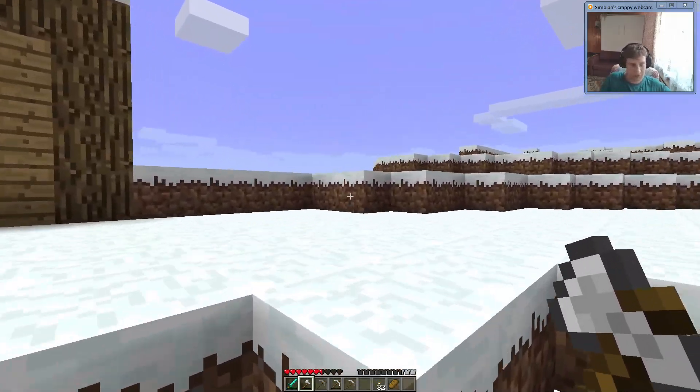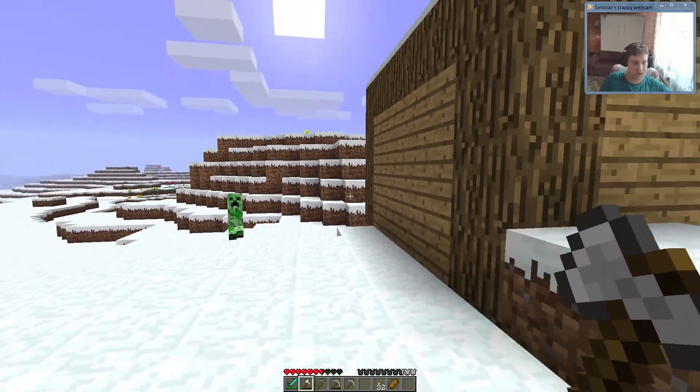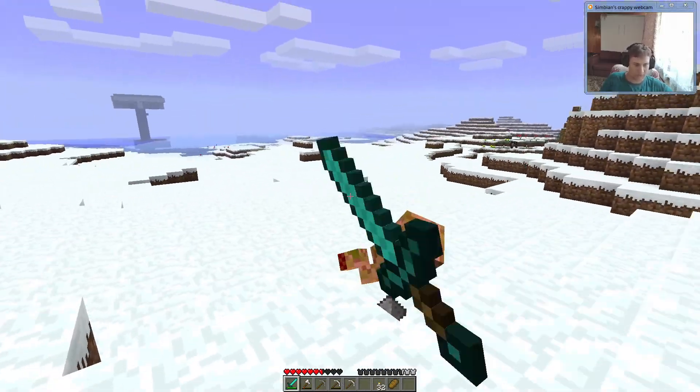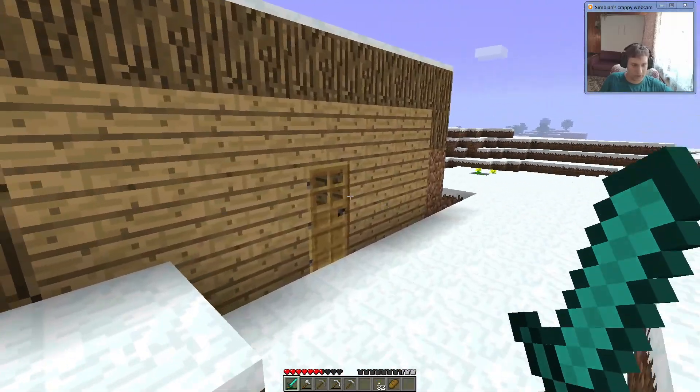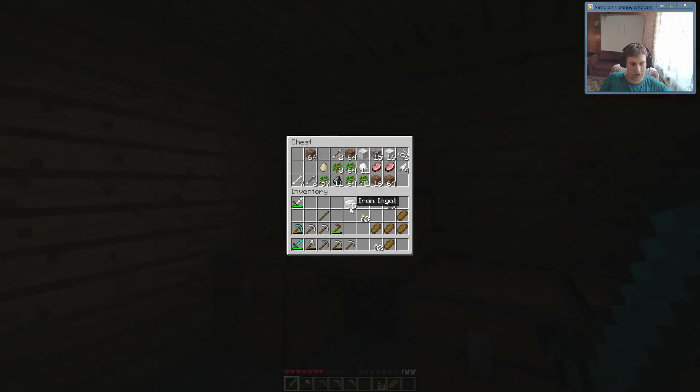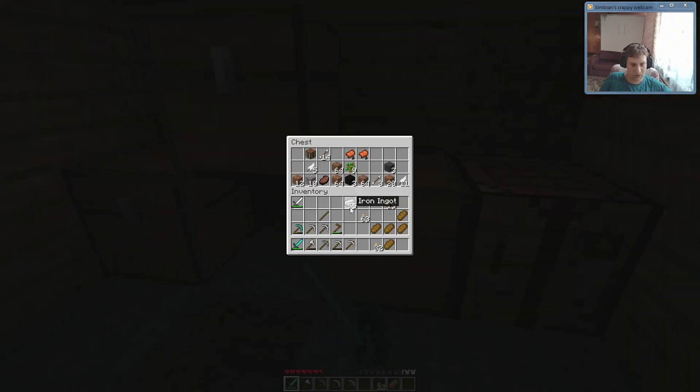This is my old base — she's just a little bit away from my new base. And there's a creeper. No! There's cobblestone in there but not that much, and we need kind of a lot.